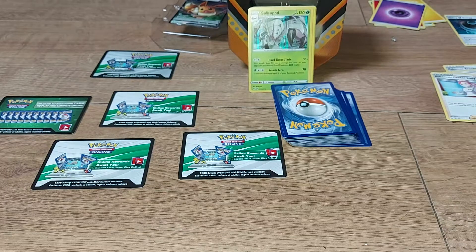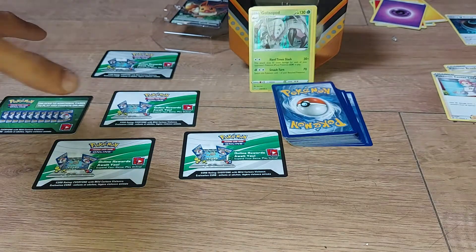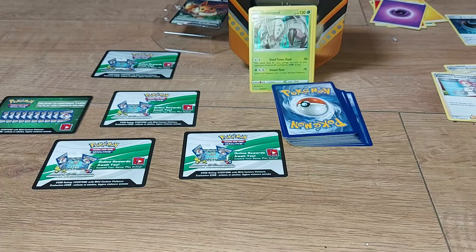Welcome back to another episode of GNG News. If you stick around to the end of the video, I'm going to be giving away the five code cards that you see in front of you. We opened up an Eevee collection tin that my partner decided to get for me.